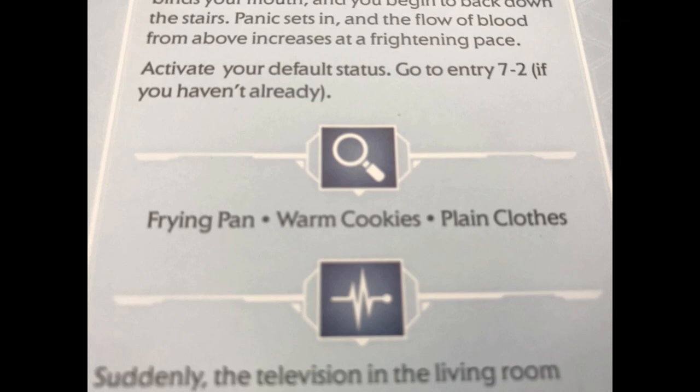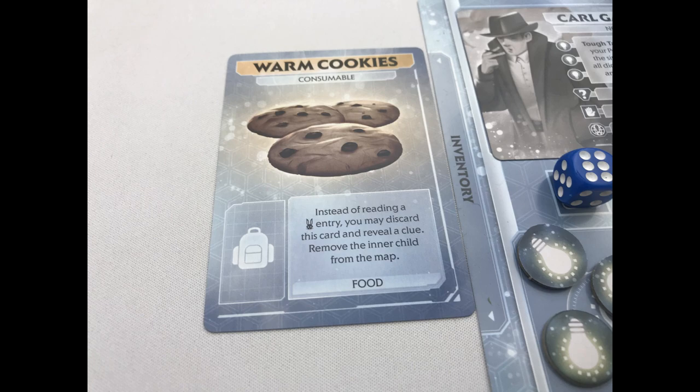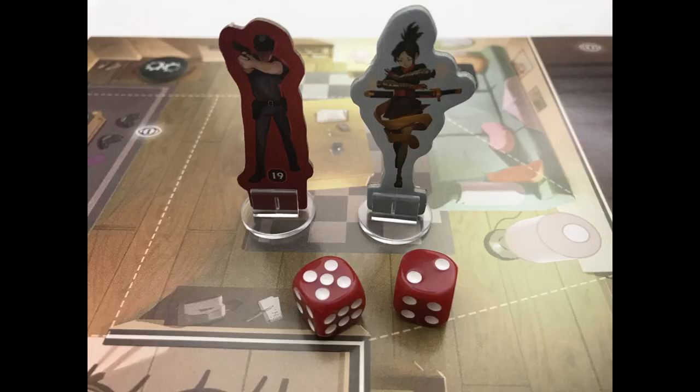Search: spend and roll a yellow die when in a space with a search token. On a four or more, discard the token and gain one of the available items listed in the adventure book from the deck — equip it for free or give it to a player in the same space. The final two actions are for combat. You can attack an enemy in the same space as you, or attack a ranged enemy in one space away from you without having a weapon equipped — it's basically finding whatever's lying around to attack.